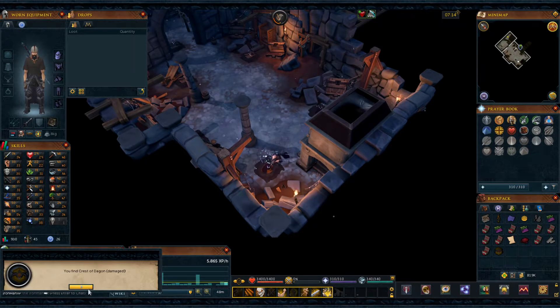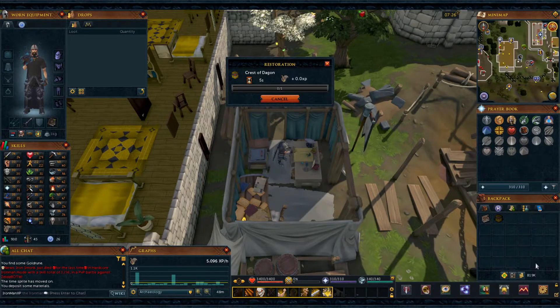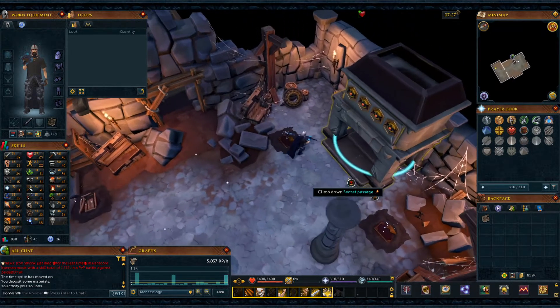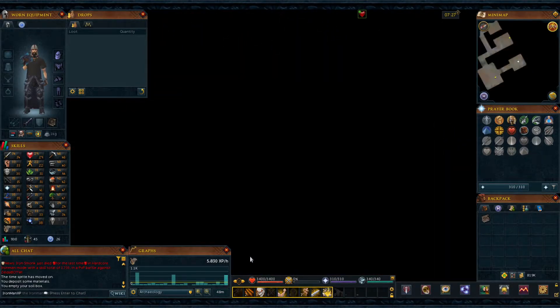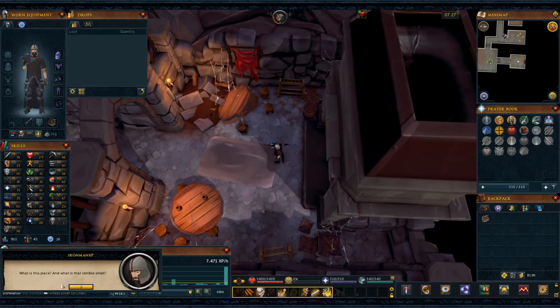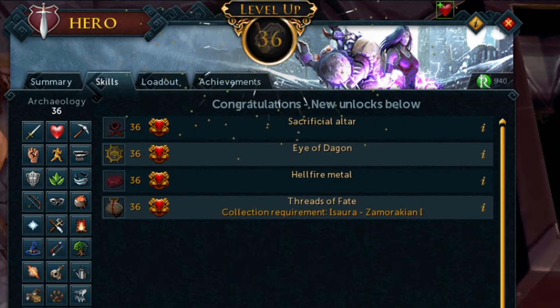Here's the final Crust of Daggon we need, so let's restore that. Now it's time to enter the Dungeon of Disorder for the first time. Doing so gave us 1300 XP and got us to our goal of 36 archaeology — now we have the level we need to get all the artifacts for the collection.